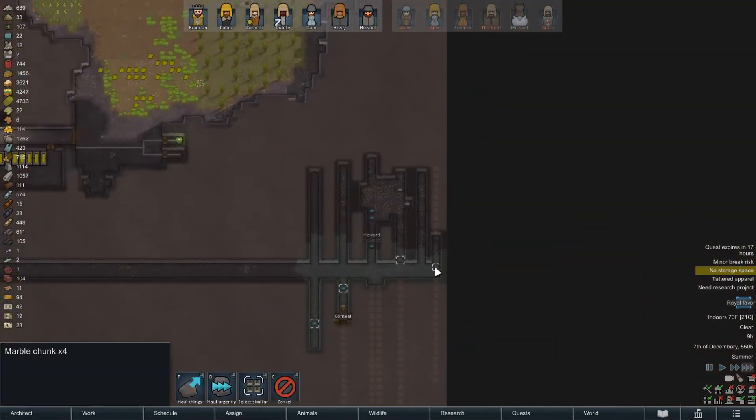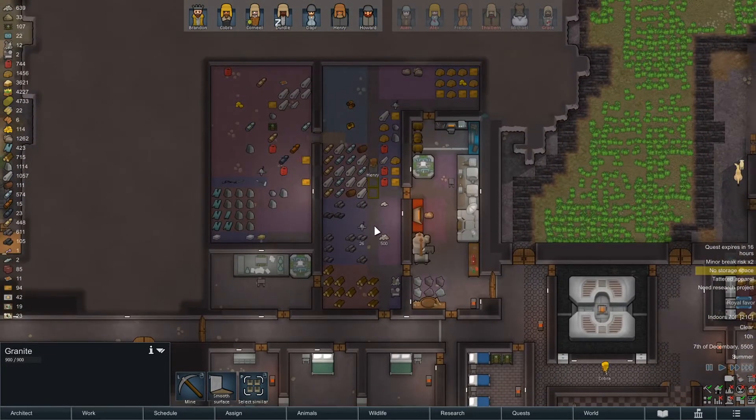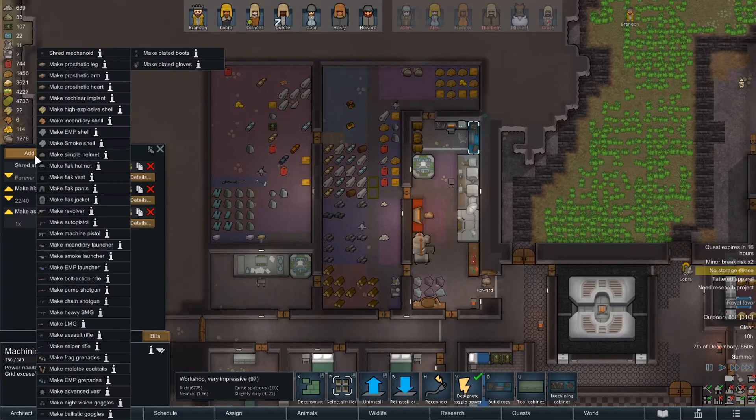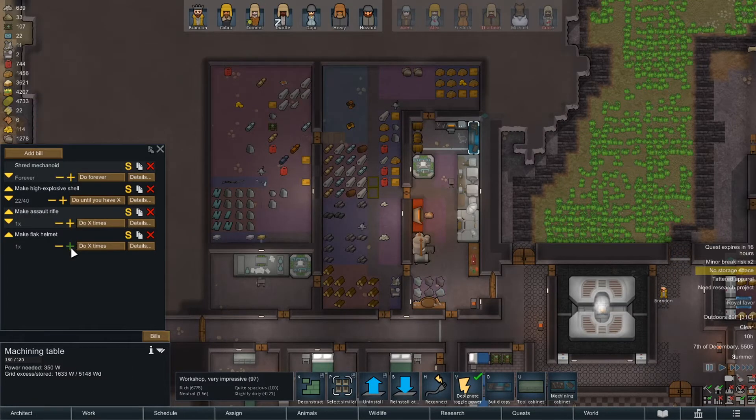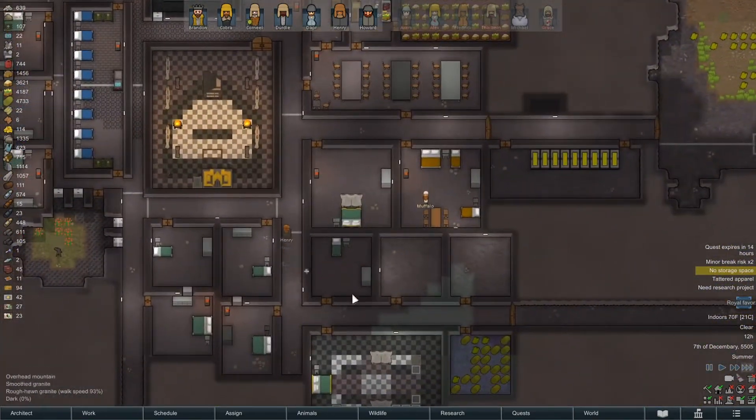Here's some more of this — we definitely want all these brought in so we can finish our floors. Corneo's mining. I think we could start making flak gear, which is what I was going to do before. So, flak helmets — 16 of those. I don't know if Brandon's going to wear one or not. Probably not, he probably needs to be wearing his crown. That'll give us one for Muffalo should we ever actually recruit the dude.